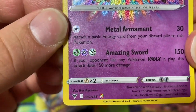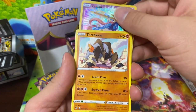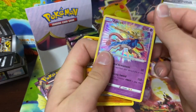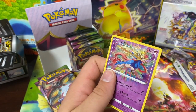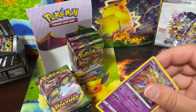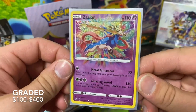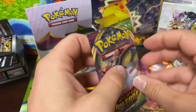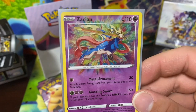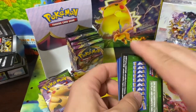Right there — we have an amazing rare! Zacian! Damn, that's dope. And then Bunnelby. We're definitely gonna sleeve up this bad boy. These are from Legendary Heartbeat, the Japanese version. They came out with new cards back in July 2020 — amazing rares, as y'all can see, they have the rainbow in the background. That's gonna be three more in the upcoming set. We'll see how that goes.